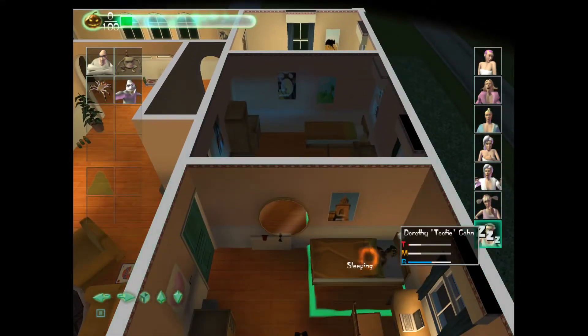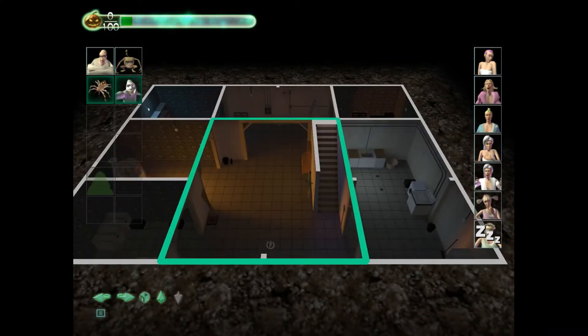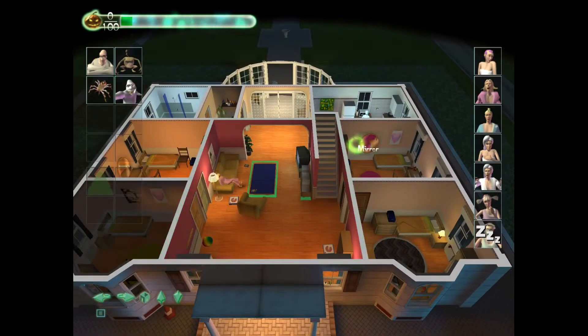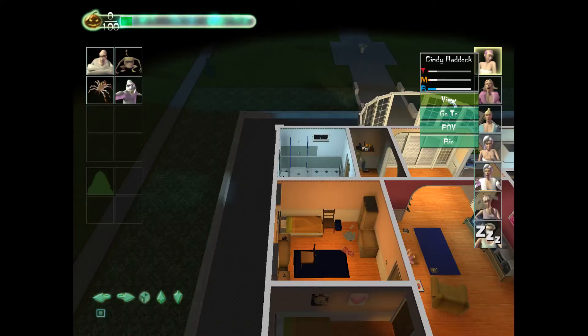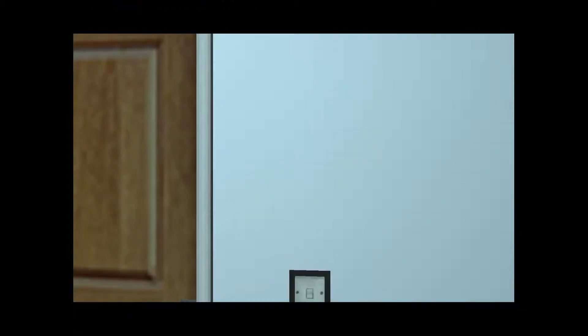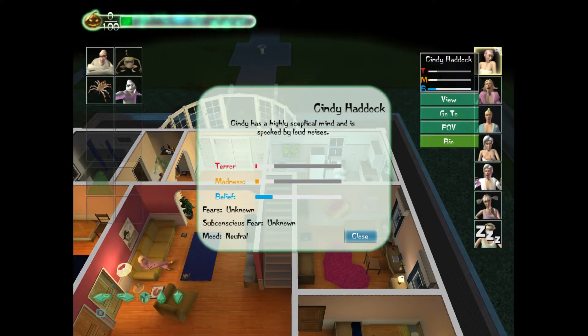We're taking a look at what everybody is doing. We have somebody sleeping over here, two people chatting, some more people on the lower floor, and nobody in the basement yet. You can get more details about those people over here on the right. I'm going to click on one. You can go to their view, or go to them with an overhead view. And there's Bio, which has meters — also shown when you hover over somebody — along with a little bio, fears, subconscious fears, and mood.